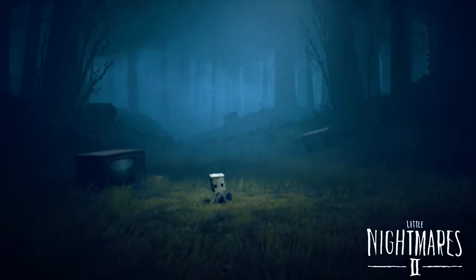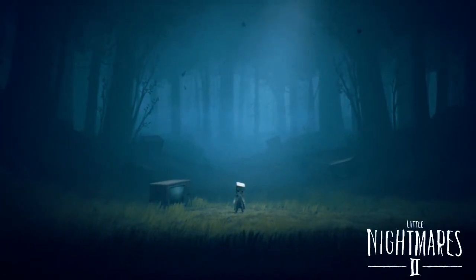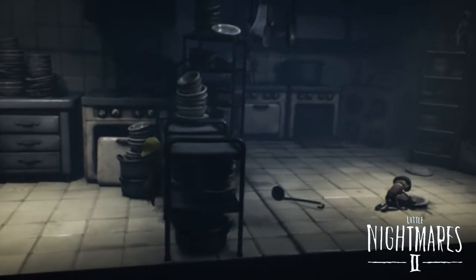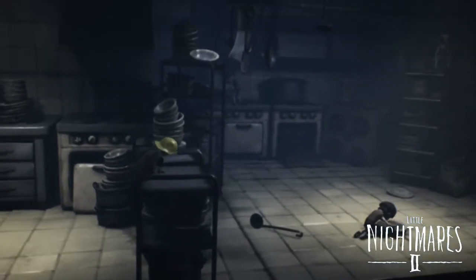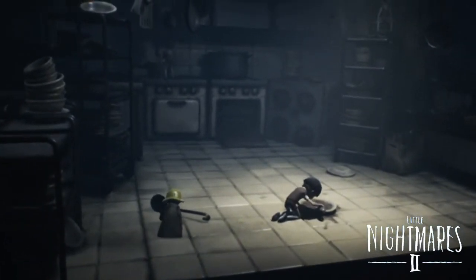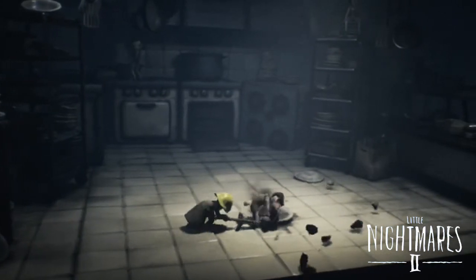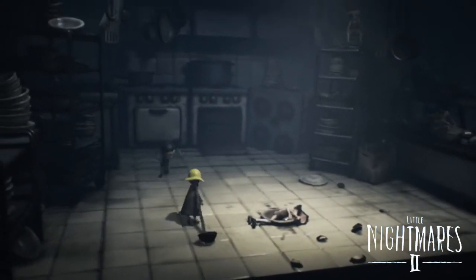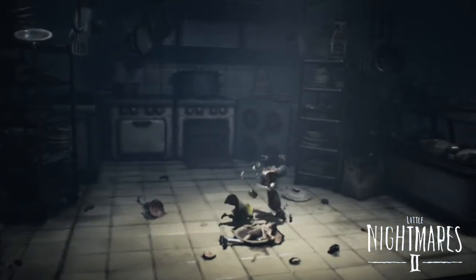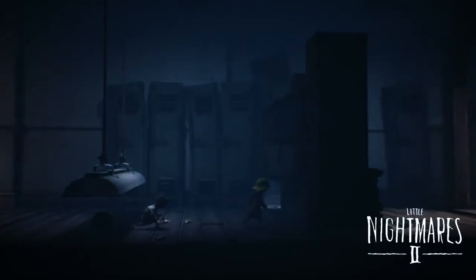I never played the original Little Nightmares, and I apologize if I missed some context of the story, but this game really just throws you into the mix without saying much, and I was fine with that. The game is mostly surreal stages anyway, so it's clearly more about how you feel when playing versus being told what's actually happening. You play as a small child named Mono who gets teleported into this creepy universe through a television portal. The game takes place in two-and-a-half D levels, meaning you mostly move left to right but can also move front and back depending on the level.